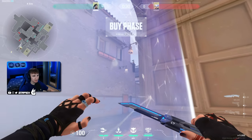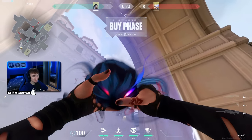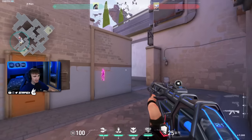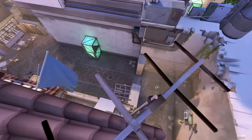Really fast lineup if you want to push A main. Before the round starts, just walk into the barrier right here and line up the second ability with the corner of this window, just like this. When the barrier goes up, you just throw it. You can go aggressive with this lineup and if you see someone you can easily prowler them and get some kills.